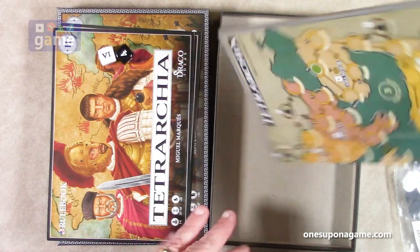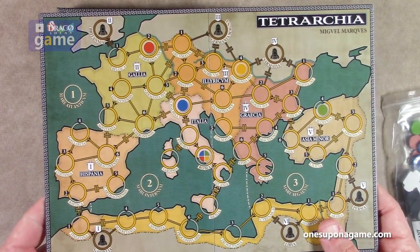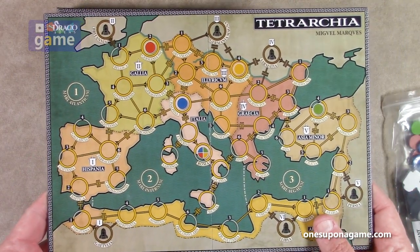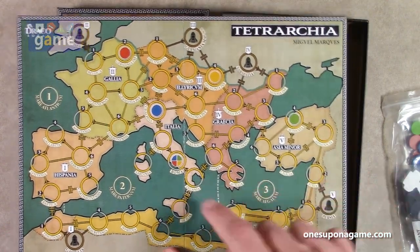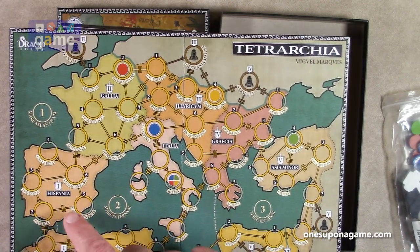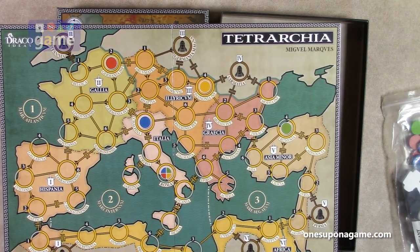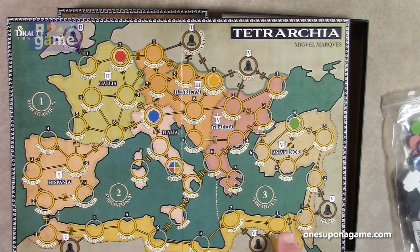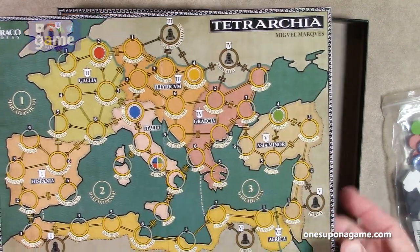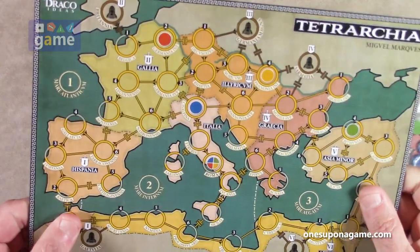Then we've got some wooden pieces — we'll look at those in a minute. The game board is a mounted single-sided board. It's very small, about twice the size of the box — roughly 12 by 9 inches. Very simple design with the locations and regions: Spania, Gallia, Illyricum, Italia, Grecia, Asia Minor, Africa, and then the areas that connect them. Very simple board, very thick chipboard, but very nice.